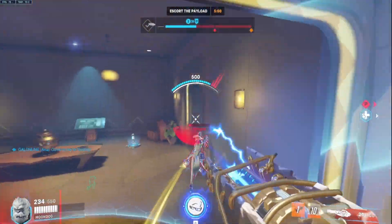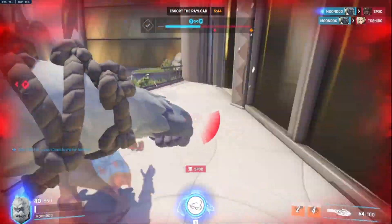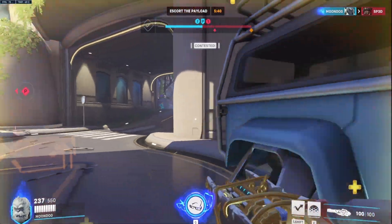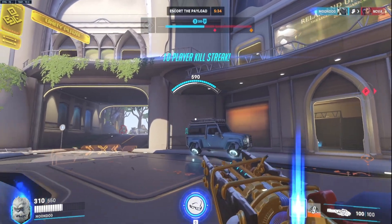Coordinate with your team, communicate your barrier placement, and encourage them to take advantage of the protection. By working together, you can create opportunities for your DPS heroes to deal damage while minimizing risk. Reinhardt's barrier field, for instance, can serve as a mobile anchor point for your team, allowing them to push forward and retreat safely.